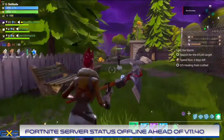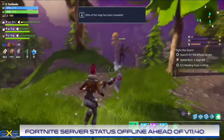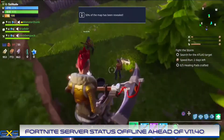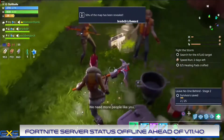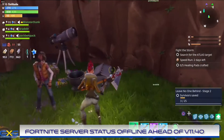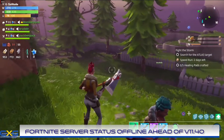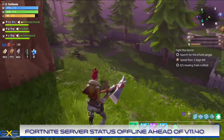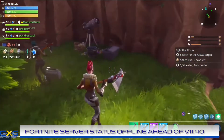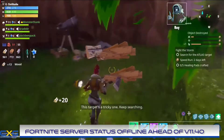The offline Fortnite server status isn't such a bad thing as the game prepares for its first update in over a month. Downtime for the hit online battle royale game Fortnite has begun as the developers initiate the game's first update since before the holidays. The latest update, version 11.40, is currently in the process of being added to the game and is expected to bring some new changes as well as new cosmetics and weapons.